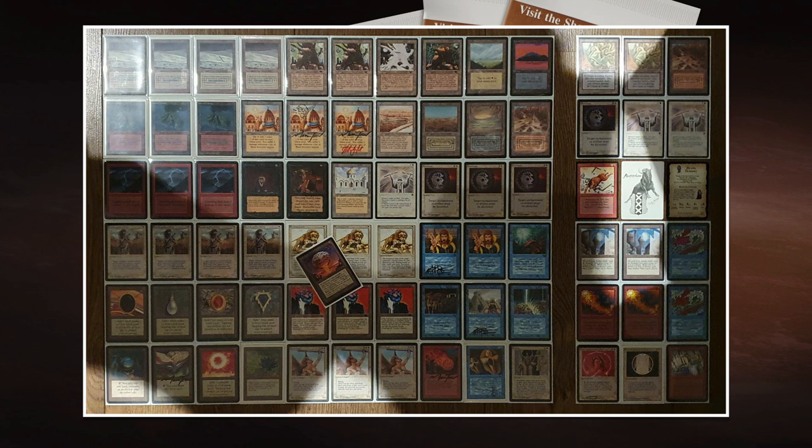And then you've got that blue power. Again, it's so easy to splash. Ancestral Recall — one blue. Time Walk — one blue and one. Time Twister is not actually in here. A Good Stuff deck is really about finding the best options in the game. What's interesting is that Erwin chose not to go with Regrowth — a really good card at only one green — but he has a lot of other options at his disposal.